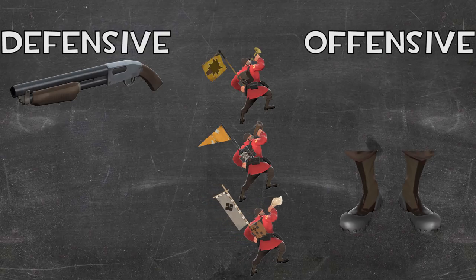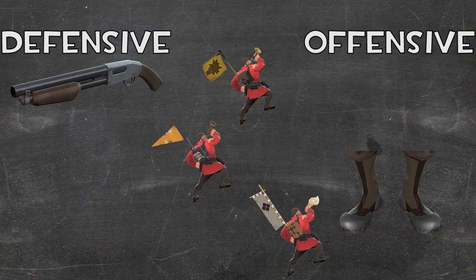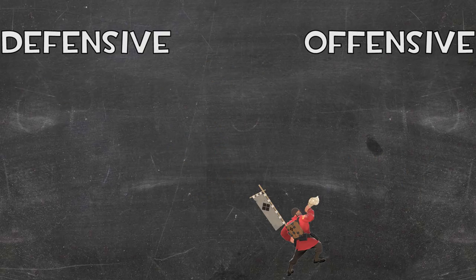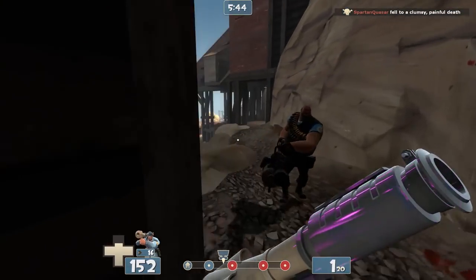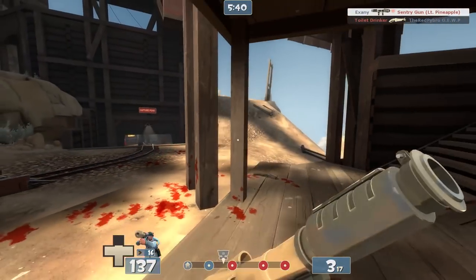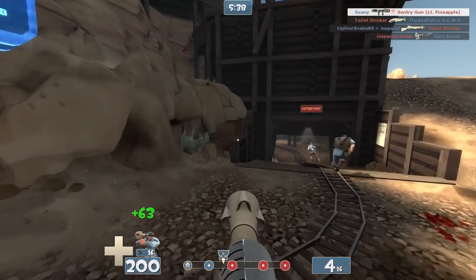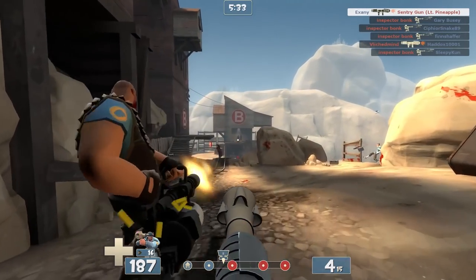For example, an aggressive soldier would be more likely to find use out of the conqueror's speed boost and passive healing, while a more passive soldier would find the beauty in the battalion's backup's intricacies. I'm in no way saying that the items you equip are definitive proof of how you play. A soldier with gunboats can play extremely reserved sometimes, and a soldier with a shotgun could be super aggressive. But in general, these weapons do signify a certain playstyle, and both of these playstyles are very individualistic.